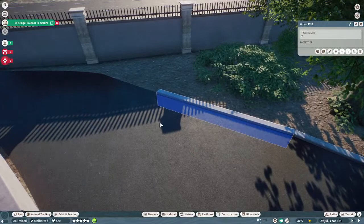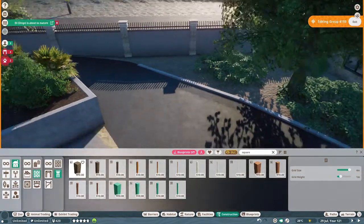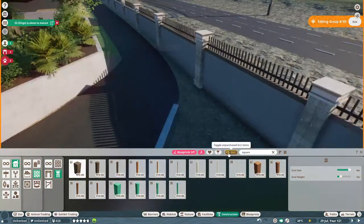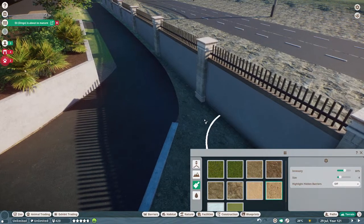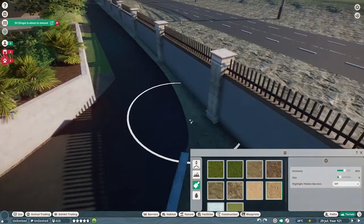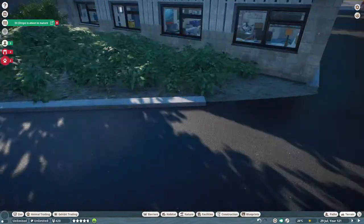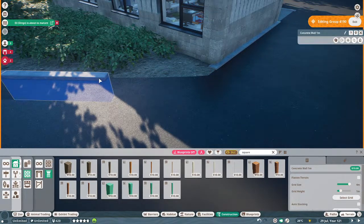I'm just bringing this around. I'm not sure what to do with the extra gap here. I might just leave it alone. It would be really nice if I had a gravel option — I mean we have the gravel path piece, but as far as terrain options, the best I've got is coarse sand which looks okay — better than putting grass there or rock. I might just do that. Let's bring that up to a hundred percent.